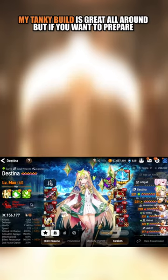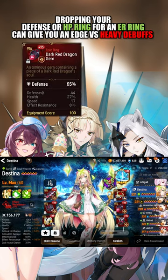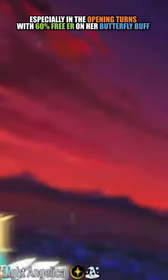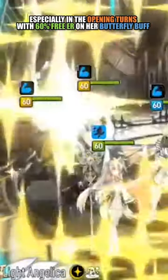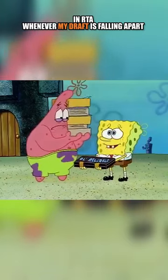My tanky build is great all around, but if you want to prepare specifically for all the debuffs in the meta, dropping your defense or HP ring for an effect resist ring can give you an edge versus heavy debuffs — especially in those opening turns with her 60 free ER on her butterfly buff. In RTA, whenever my draft is falling apart,